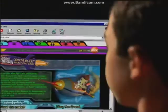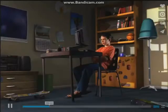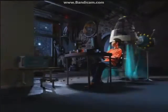Get online. Get your Gotta Blast game code and log on to nick.com. Unlock the lab — use your game code to enter Jimmy's rocket lab.